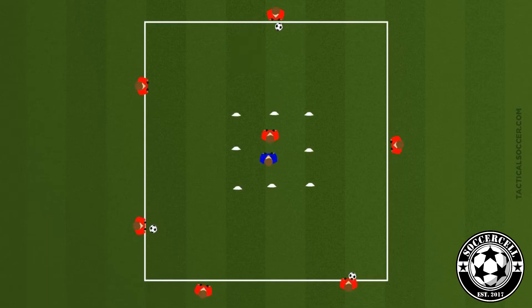In a 24x24 yard grid with an 8x8 grid in the centre, we're going to spread our players around the outside of the larger square. Half of them are going to have a ball and half of them will not. Select 2 players to go inside the central square — one of them will be an attacker and one of them will be a defender. The attacker is going to try and check out and receive the ball before connecting to another player on the outside that does not have the ball.